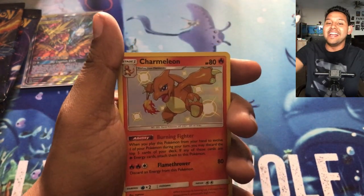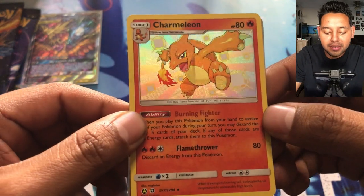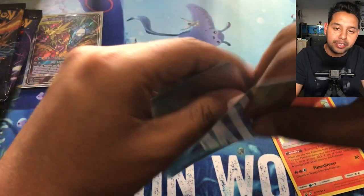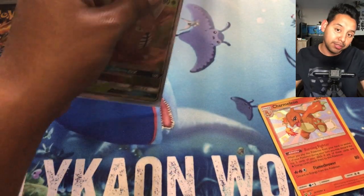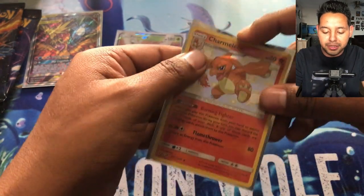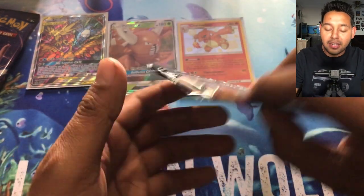Shiny Charmeleon — holy moly! I do not have this card whatsoever. Burning Fighter, Burning Fighter, and Flamethrower — that's really cool! And our last card is Pinsir GX. What a combo! Let me put this in a sleeve. We're starting off super hot — I already have Charmander, and now I have Charmeleon. Huge start!